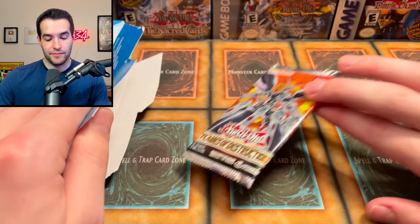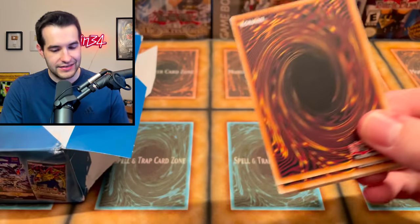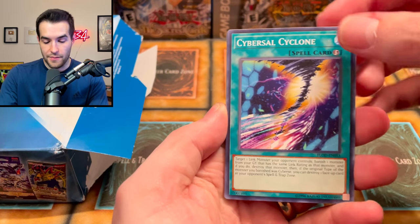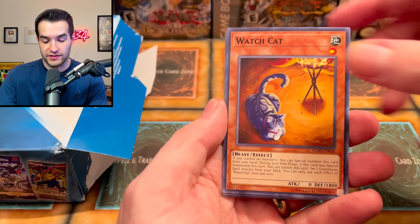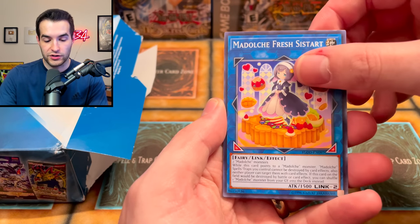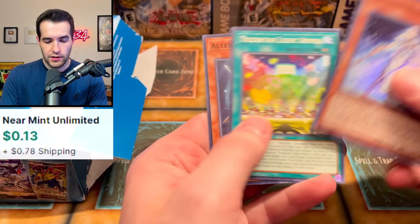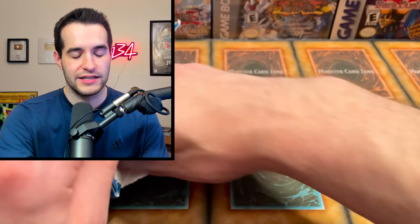There might be another Fist of the Gadgets in here — nope. Flames of Destruction — this will be the time I pull Called by the Grave or Imperm, I guarantee it. I'm manifesting it for you guys. Crystal Master, Waking the Dragon, Watch Cat, Impcantation, the Naelua — super rare, came up a lot earlier than I expected. Not too exciting, not too crazy.